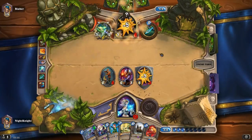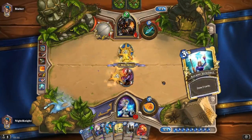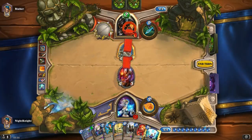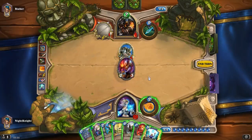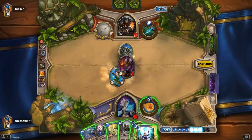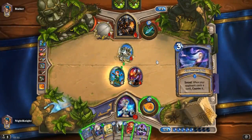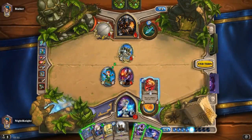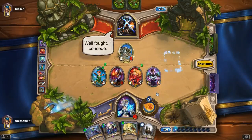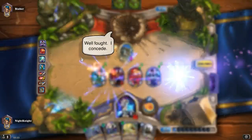Taking five damage to the face — let's proc the trap first. Now we summon Sorcerer's Apprentice and play this two-mana spell to draw two cards. Let's get our Secret Keeper value with the current board — and he can see it. Well played, well played.